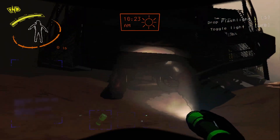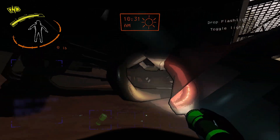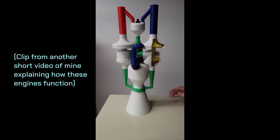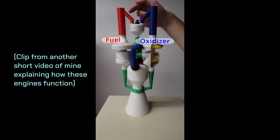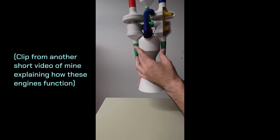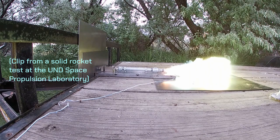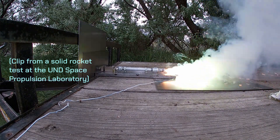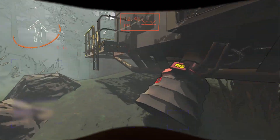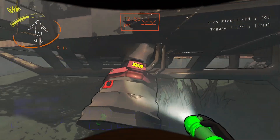While we're on the topic of rocket engines, we can try to deduce what kind of engines the dropship uses based on their appearance and behavior in the game. Since they can be started and stopped, and throttled down for landing, these are most likely liquid propellant rocket engines, which use a combination of liquid fuel and oxidizer to create a combustion reaction that produces hot gases exhausted out the nozzle. This is opposed to a solid rocket motor, which uses fuel and oxidizer in solid form. We can also deduce from the red component at the top of the nozzle that these engines operate on an open cycle.